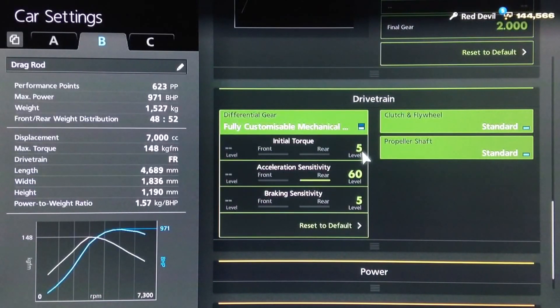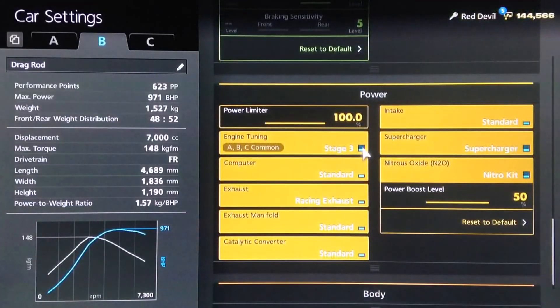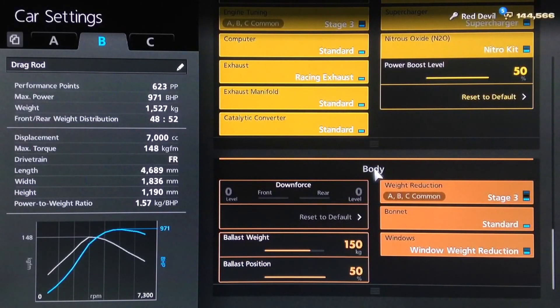The lowest initial torque to reduce wheel spin. Wheel spin is always an issue for this car anyway, because it has a massive amount of torque and power. We've got the lowest braking sensitivity, all the power upgrades of course, which in this case is just the Stage 3 engine tune and a supercharger. I will be using NOS on this run. Of course you want the full weight loss package.